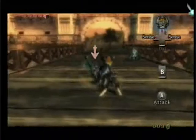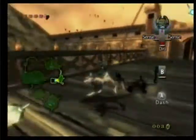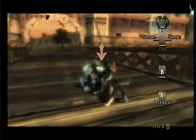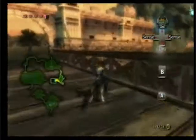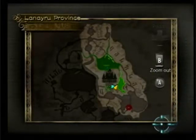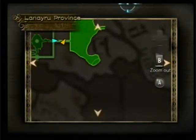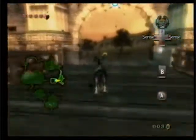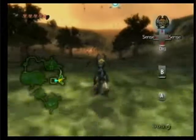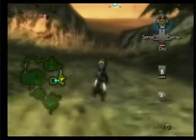Doesn't he ever eat? Does he ever use the bathroom? If he does all this stuff when we're not playing the game, you know? Okay, so with both of those enemies defeated, let's take another look at our map. Looks like we need to take this path over here. Just follow the path that I'm taking and you'll be doing just fine. So let's just keep going.